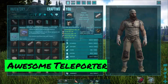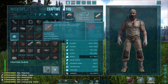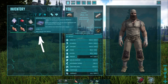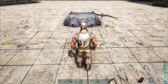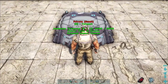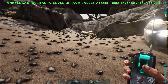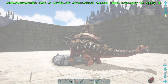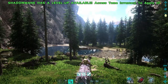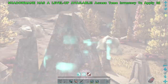The Awesome Teleporter mod allows you to craft teleporter pads with a teleporter remote. These items actually work together — you can place your teleporter pad wherever you'd like, and then use your teleporter remote to transfer you and your dinos back to the pad wherever you've placed it. The teleporter remote also allows you to get to the boss terminals with the press of a button.